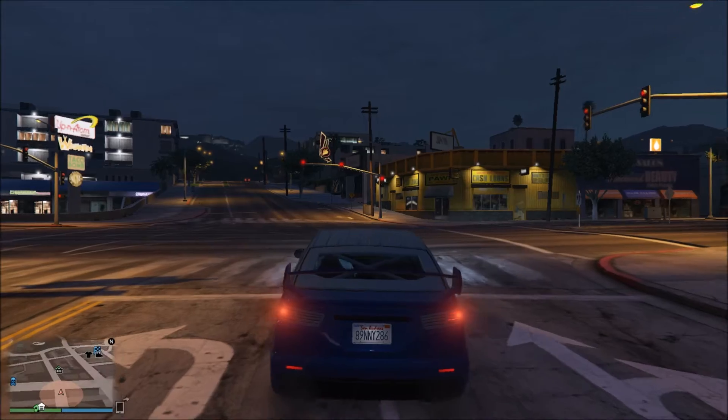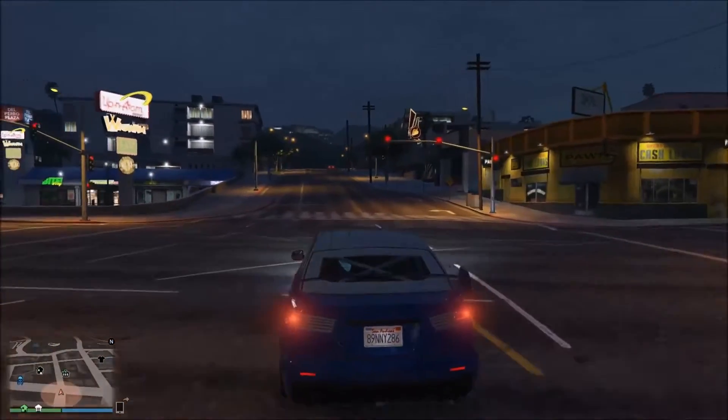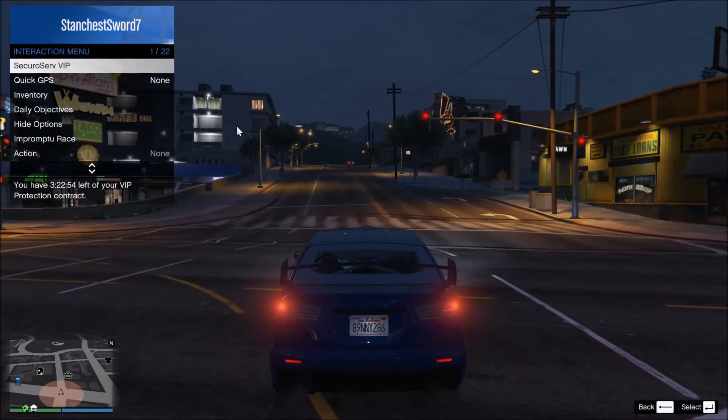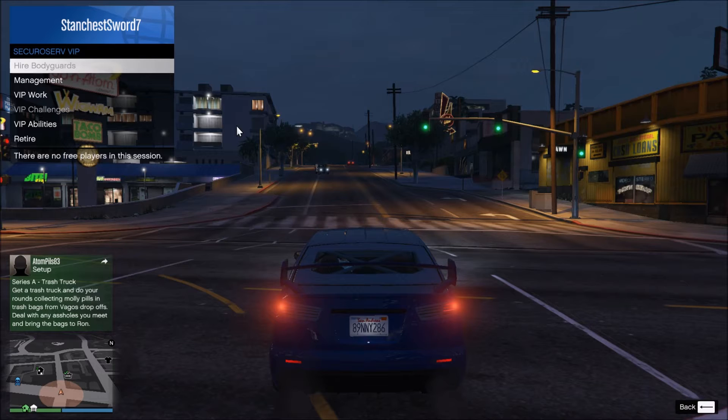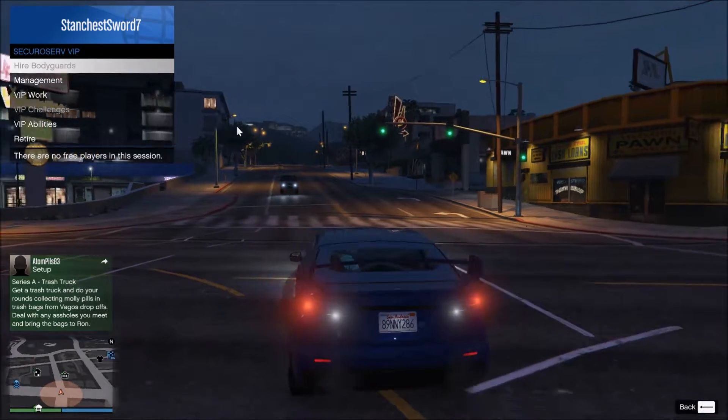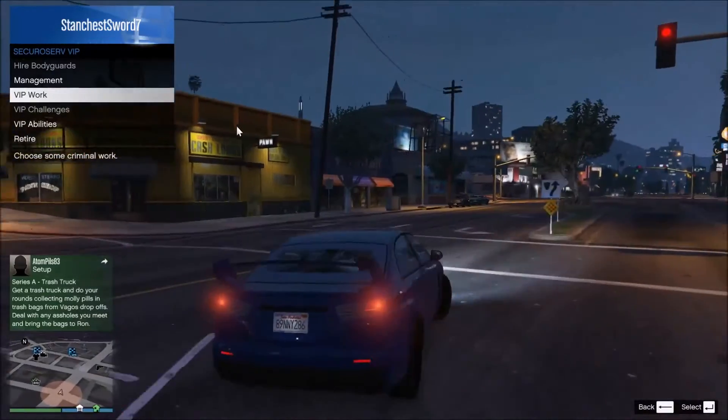So then what you want to do is open the interaction menu, which if you're on PC you press M. Now you want to go to SecuroServ VIP, and you want to register as a VIP organization and make your own. And then once you make it, you just want to go to VIP work.